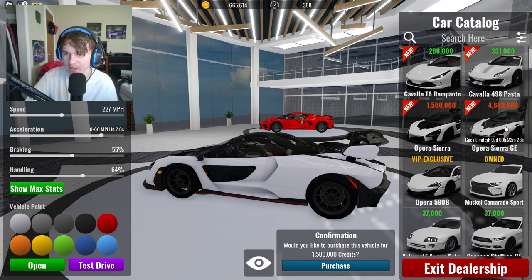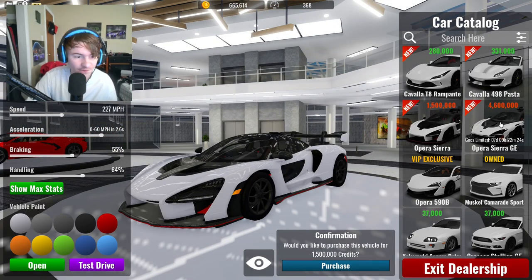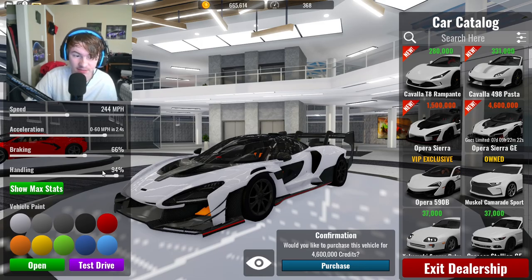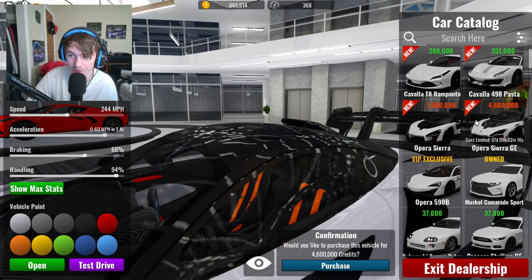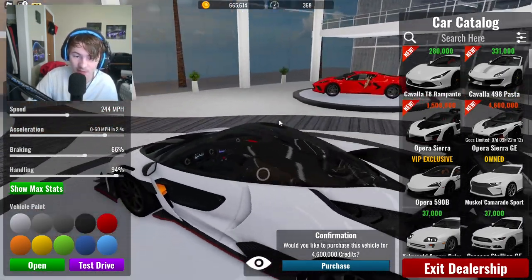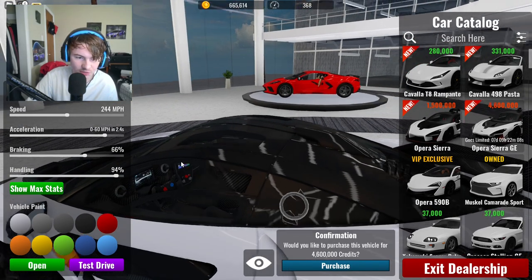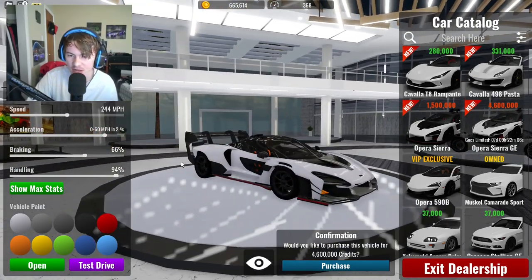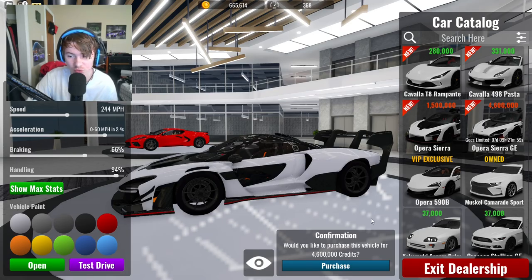There's a brand new limited Senna, which is pretty good. It's pretty fast — the handling is insane, 94%. I'm definitely gonna be grinding this. It's a lot of money though — four million six hundred thousand. But look at that, this is like a really crazy racetrack version. You can see the steering wheel is different, the interior looks really good. Look at that front — that thing looks solid. It's a 2020 as well, so that's really cool.